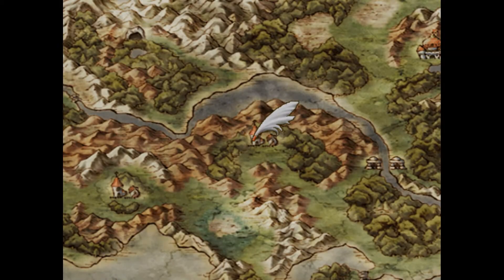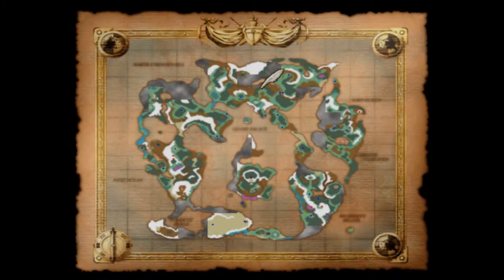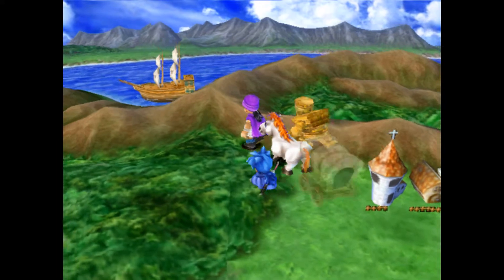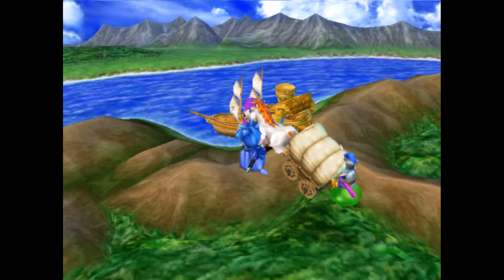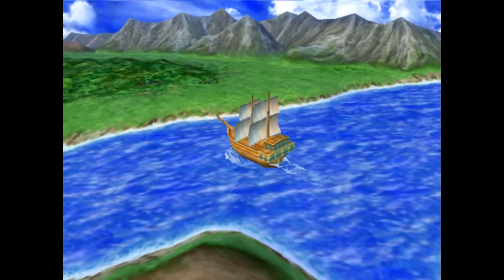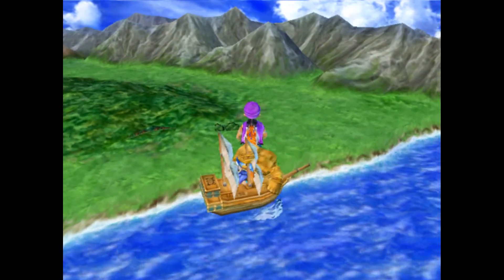There is a cave to the north of us that we need to get over to. Let's get off this carpet and we're gonna go to our ship, just cross this little channel right here. And then we'll have to get right back on our carpet again to fly on over there, because I don't want to get into any random battles.